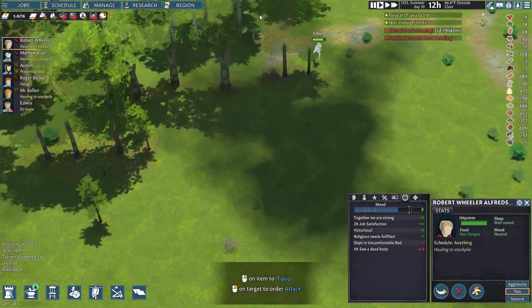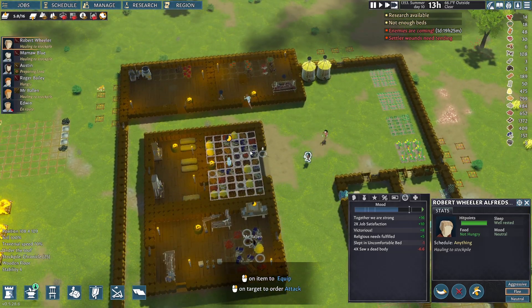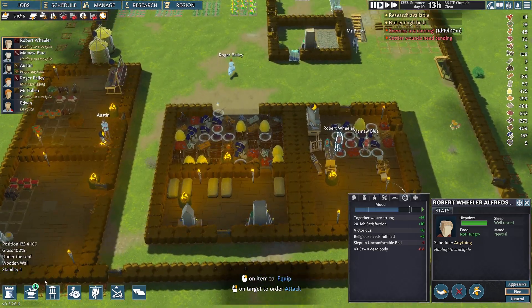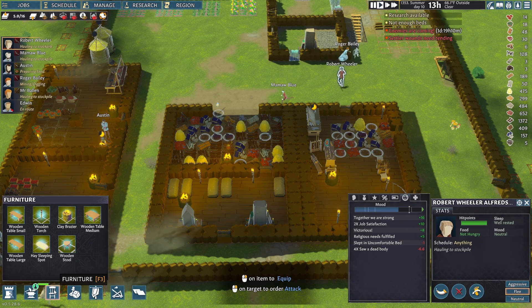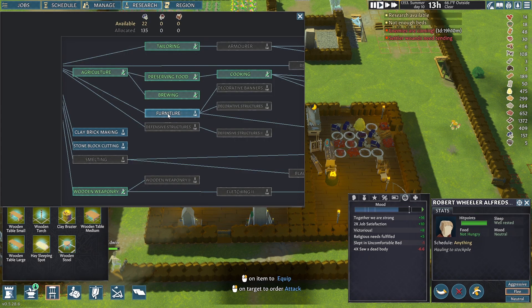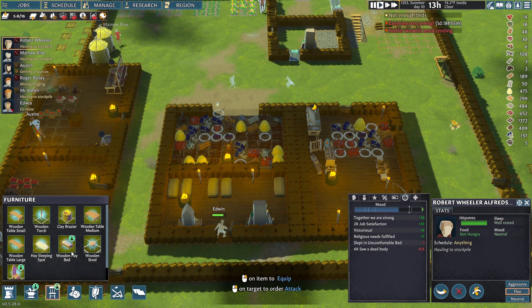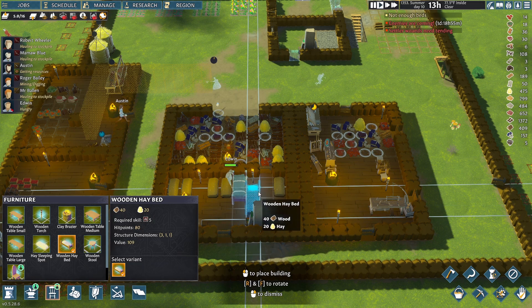I have some people at high construction but nobody with a passion for it. Also, before I forget, let's put in another bed. Can I make good beds yet? Research furniture — yeah, let's do it. Now we should be able to make a good bed, and the new person's gonna get the good bed — that's hilarious.